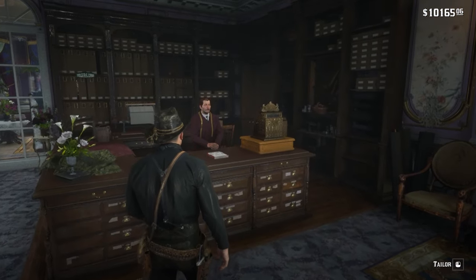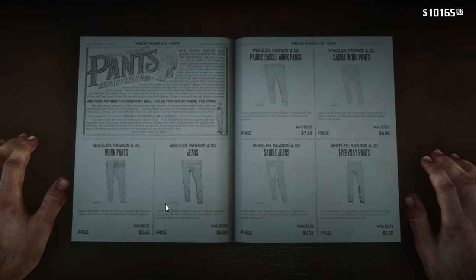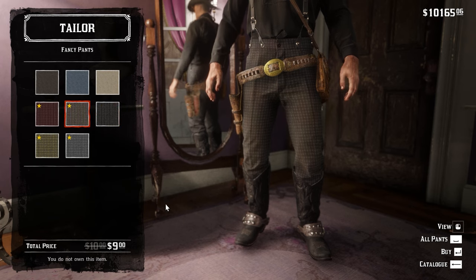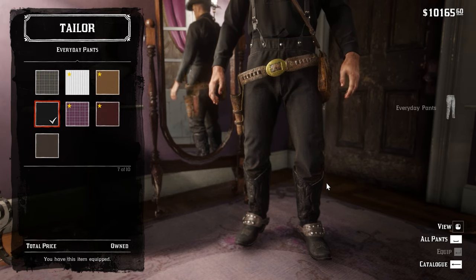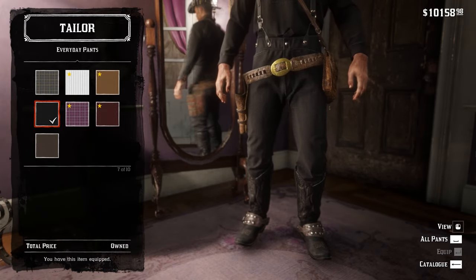Once you're done with that, make your way to Saint Denis and go to the tailor. Browse the pants section — for black pants, something else may work best, but I personally prefer black everyday pants. Those are plain black pants which match the ones shown in the short.